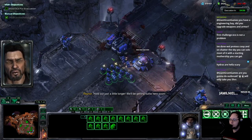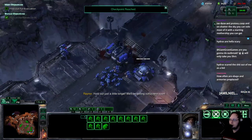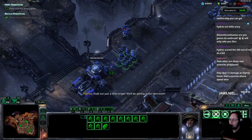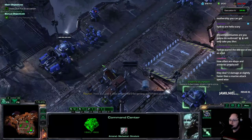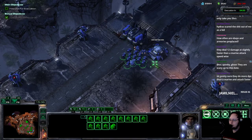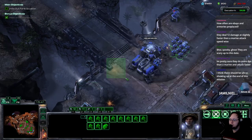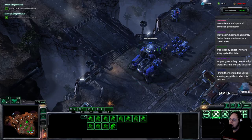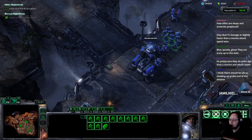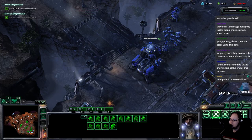I think a lot of clever building positioning is going to be required for this run — lifting off and landing structures in clever ways and leaving openings instead of full walling. This could be a good experience to learn about AI pathfinding, because it's everyone's natural instinct to want to seal everything. But it works out pretty well like a tower defense, where you don't want a full wall but instead want to make the path as long as humanly possible.